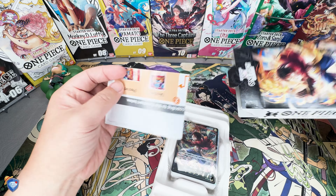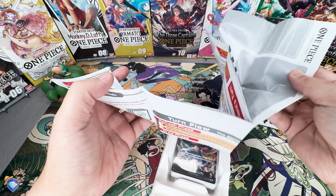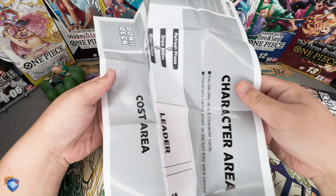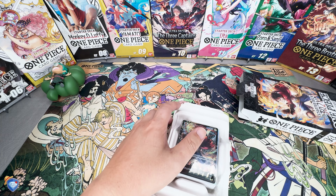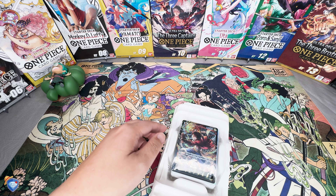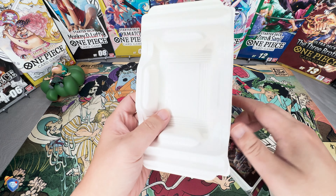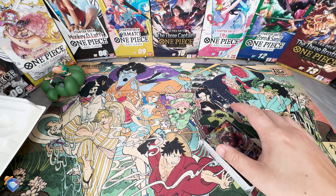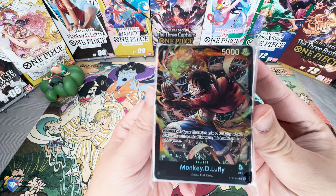Inside it's just the standard play mat with the standard rules that come with every single starter deck — your standard vanilla mats for beginners. Hopefully this is a good entry point for all the new players that have been joining the One Piece community. The packaging is a little more environmentally friendly — I believe it's all recyclable now versus just plastic. Let's put that aside and take a look at the deck.